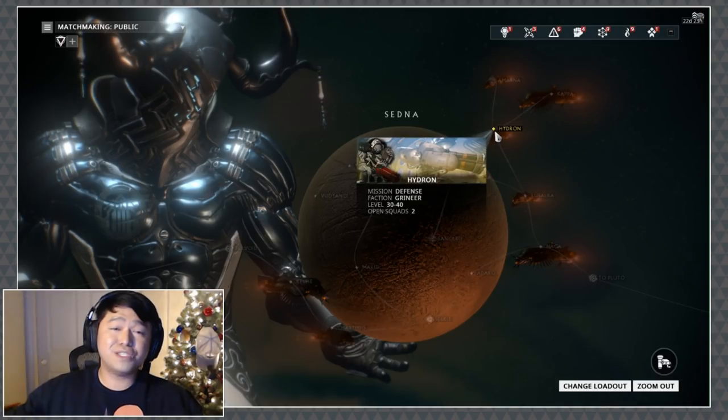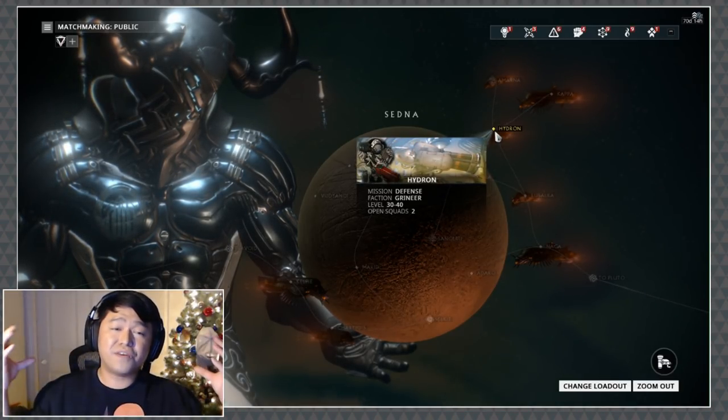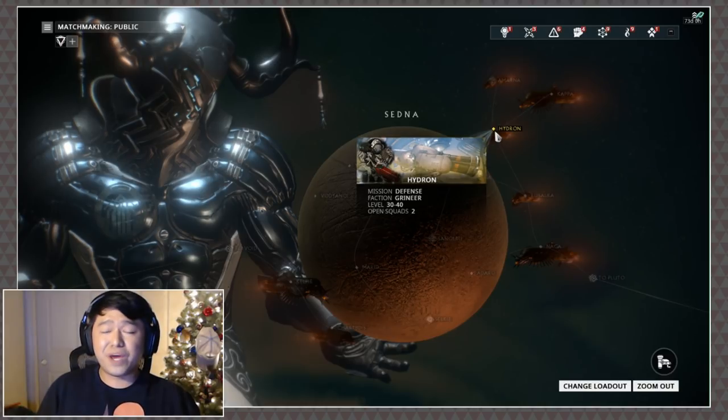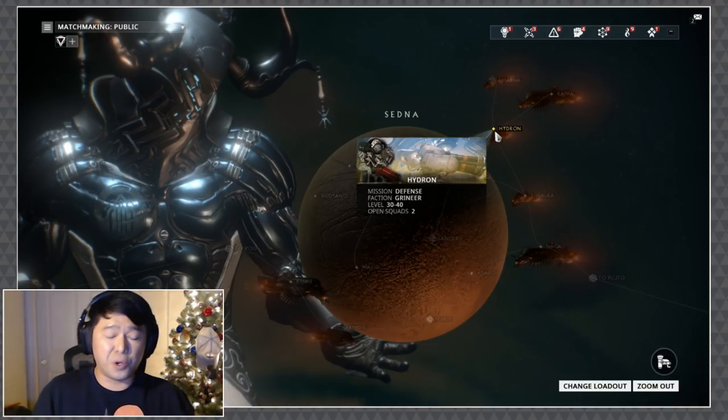A full group means the maximum amount of spawns, the maximum amount of spawns means the maximum amount of enemies you can kill, and the maximum amount of enemies you kill gets you the most affinity. So having a lot of people around is always good.